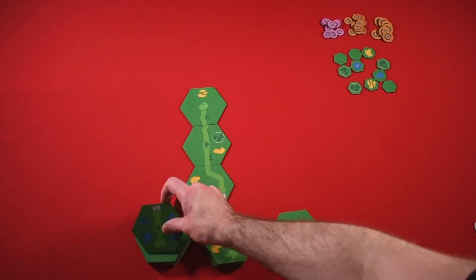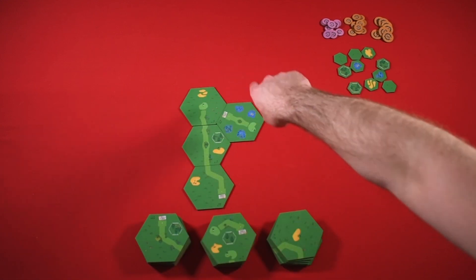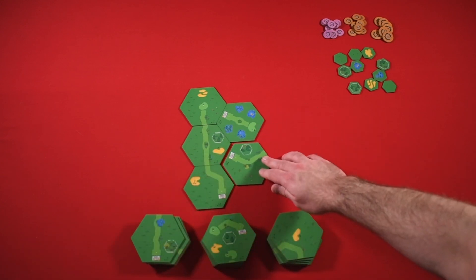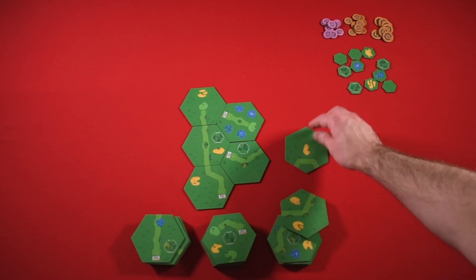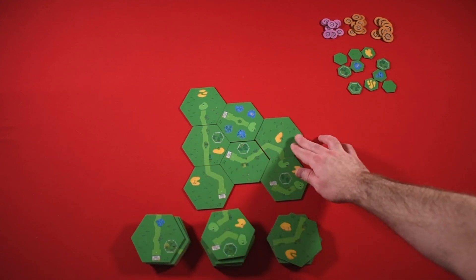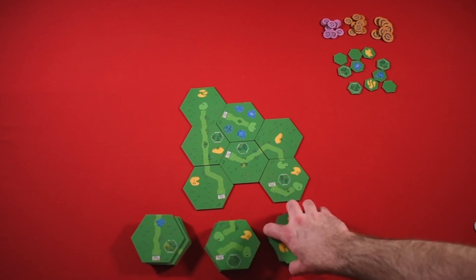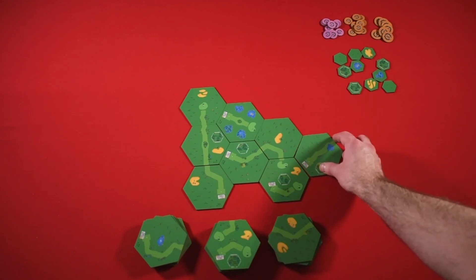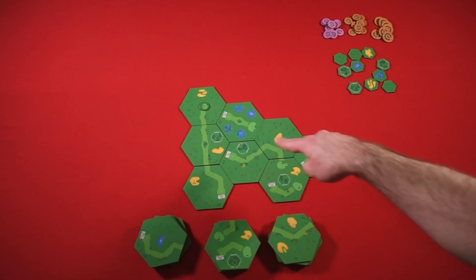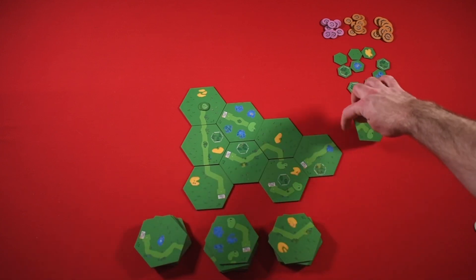Then I go with the next tee box, which in this case is a self-contained little hole. You can go whichever direction you want. Then this hole says one tile, so I take another fairway tile and then place a green there. You would just keep going until you had 18. You use these little tokens to mark which hole is which, putting them on in order. This one says no tiles, so I wouldn't put a fairway tile and would just finish it off here.